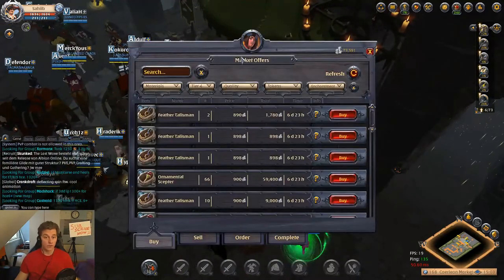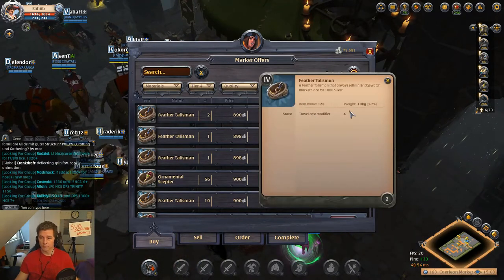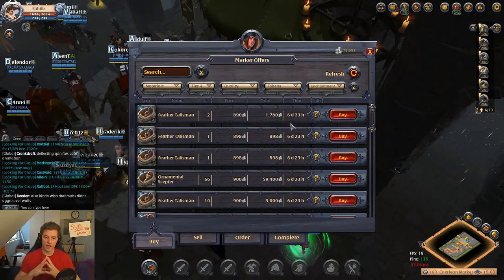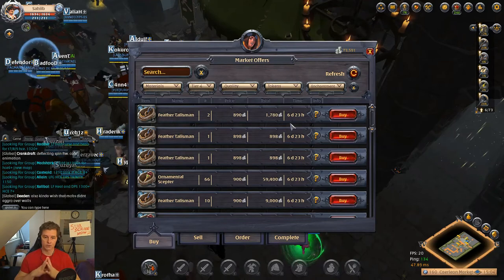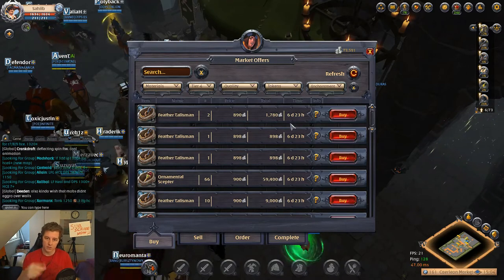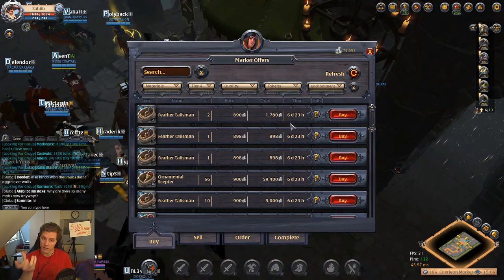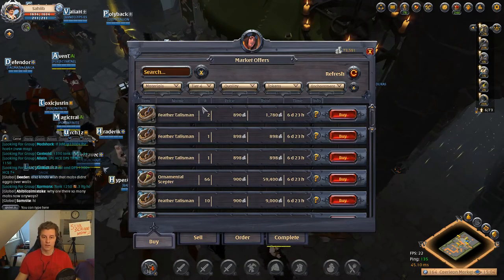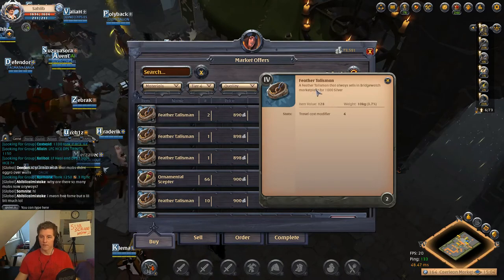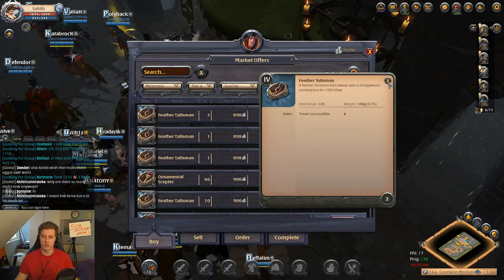There's something new — talismans. The idea is that you go out in the world, kill groups of NPCs, find a chest, and get talismans. There are also hidden chests just lying around. For example, here's a feather talisman that always sells in Bridgewatch marketplace for 1,000 silver.